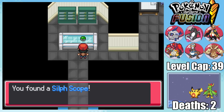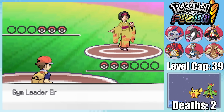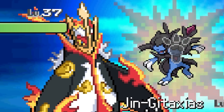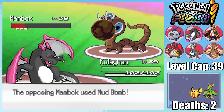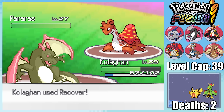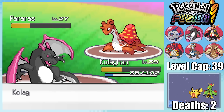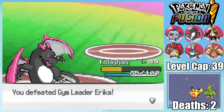Once we've picked up the Silph Scope and cleared the sewers, we've got to take on the fourth gym leader, Erica, who has the misfortune of having an ice team. Half of our Pokemon are fire types, so you can imagine how this went. Her ace was a Mambok, which I expected to give me some trouble because of its part ground typing, but Pukazard is a pretty good answer to it. Her final Pokemon was a Peraris, which Pukazard could easily stall out since it's got no great moves and I can heal off damage with Recover. I gave in to my dragon's pent-up frustration and claimed my fourth gym badge.